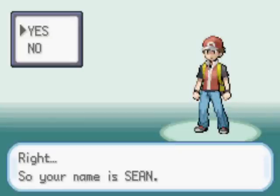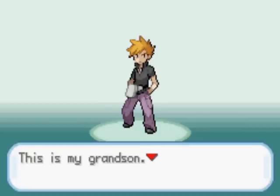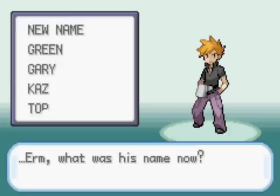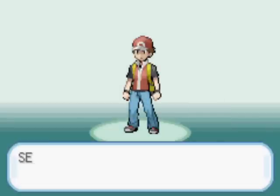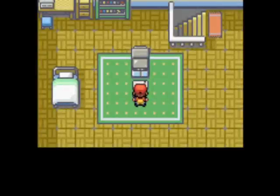You just get to confirm your name. Next you're telling him about his grandson, who is your rival. His name in the anime is Gary, so let's just be consistent. He tells you that your own legend is about to unfold, and you get shrunk down to size and led into your room in Pallet Town.